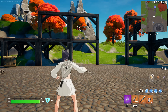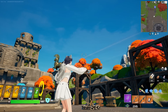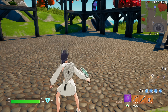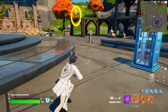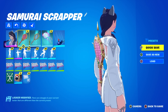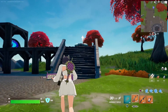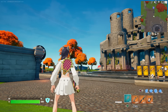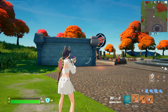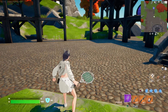I thought whenever the back bling and the pickaxe have the same name they're interactable, but I don't see the tennis racket coming out of that back bling — it looks like it's zipped up. I wonder if that's a glitch. I feel like Naomi Osaka's tennis racket was interactable, so let me double check. With Naomi Osaka's — same name just like Arisa's — you can clearly see the racket is taken out of the cover when you equip the pickaxe.